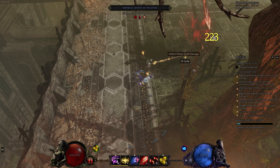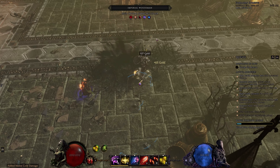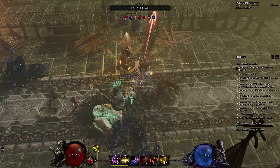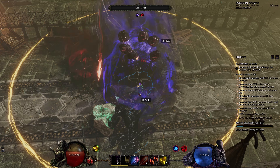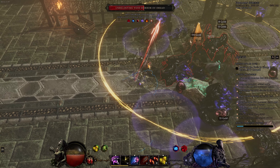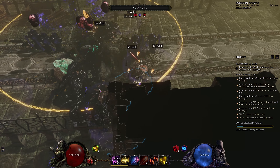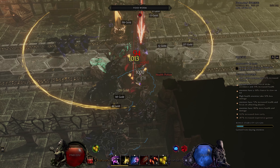Let's change things up and start with a showcase of the gameplay style in Monoliths. You're seeing a Monolith 376 Corruption. The build is great for single target like Jorah and other bosses, but it's a little bit squishy and not as mobile as you would like for Monoliths. You can see that we have to kite a lot, constantly moving away from enemies and trying to bunch them up so that our javelins do as much damage as possible with the limited AoE that we're working with.